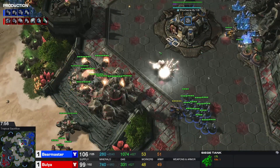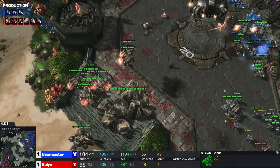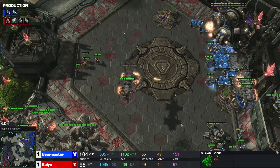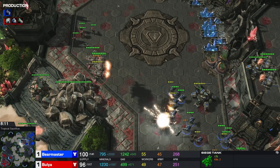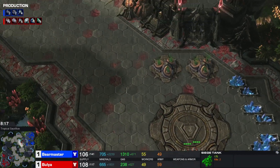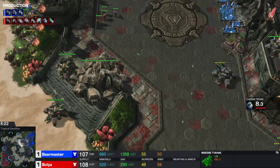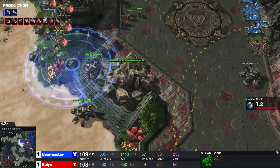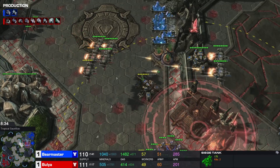Bulia trying once more to siege up the third. This is a very hard position to break into — so many Vikings, that's a problem to push into. Bear Master has the Viking advantage. A siege tank in that position, especially protected by rocks, is a nightmare to push into — especially with the Viking advantage.